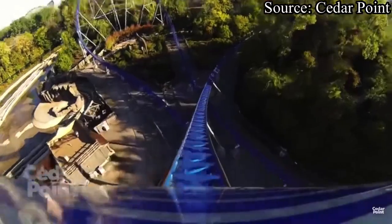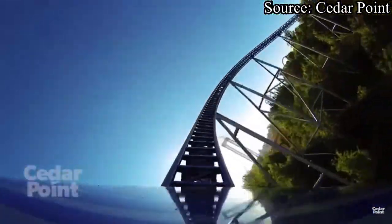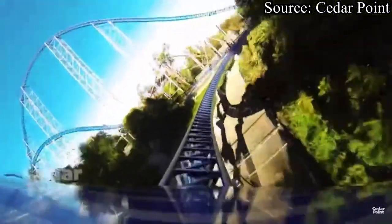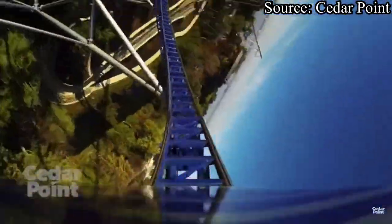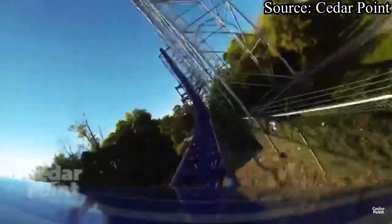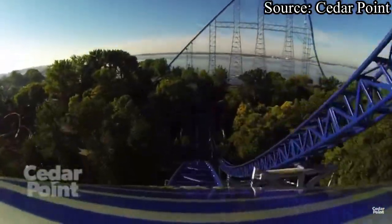You drop to the right and pass over two future segments of track and up into your second main overbanked curve. You start to slowly unbank, pass over the previously mentioned floater airtime hill, and up into your third overbanked turn. You get jammed back into your seat due to the strong and sustained positive G-forces. A banked turn to the right sends you up into another moment of great sustained floater airtime.